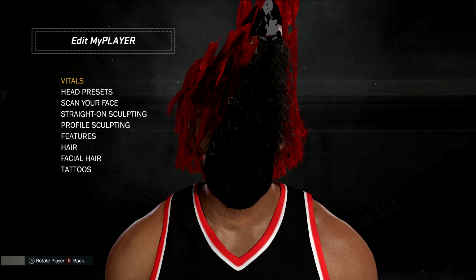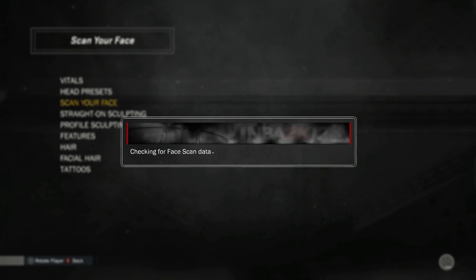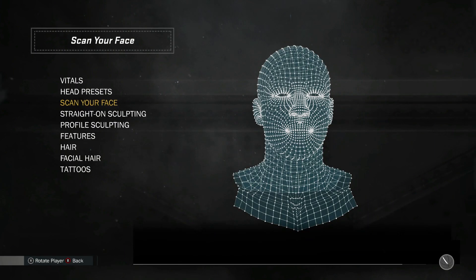It might take a few tries to get it right. Once you get that, you're going to want to go back to the 2K Prelude and scan for your face. This might take you a couple tries too. But once you get to 70% on the facescan, the face will start to deform, and you're going to want to keep tapping the B button, or circle if you're on PlayStation. Keep tapping the back button and it's going to show your player as it already was. Then you're going to back out and accept.